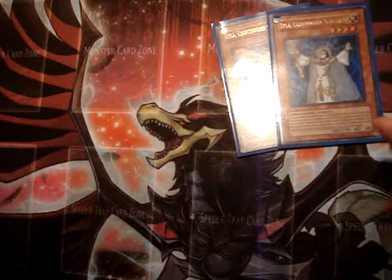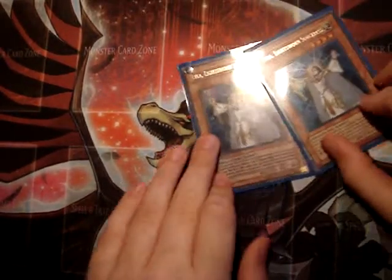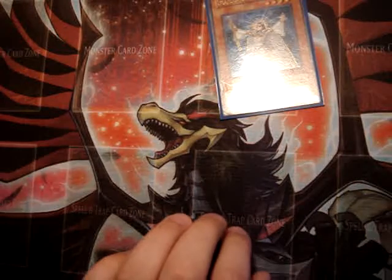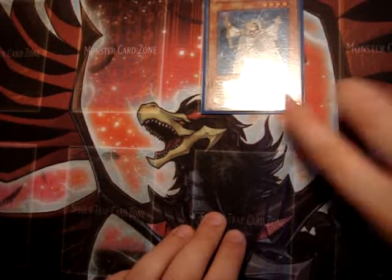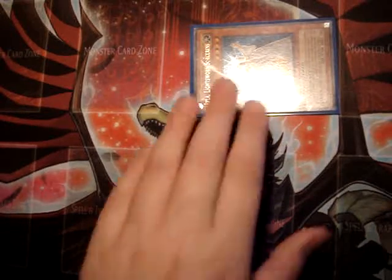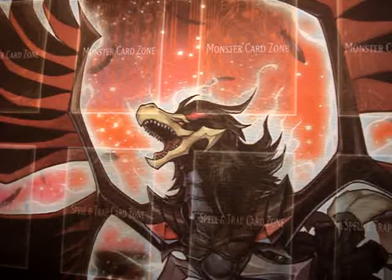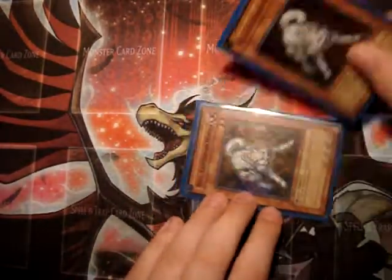Then I run two Lyla the Lightsworn Sorceress, because I want to destroy their backrow and it's a really good combo with Celestia. First, summon Lyla, then build three mills, then wait the turn. When it's your turn, put her in defense position to destroy their card, then sacrifice her and bring out Celestia to destroy two more of their cards.